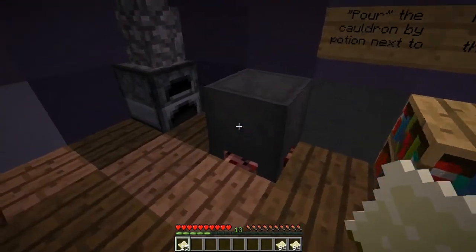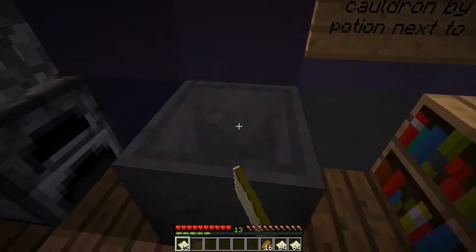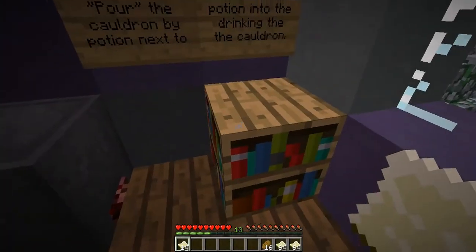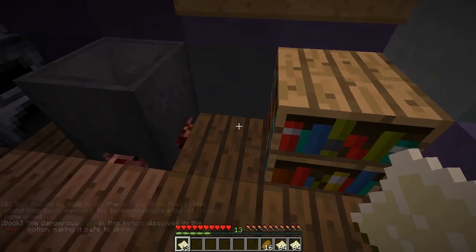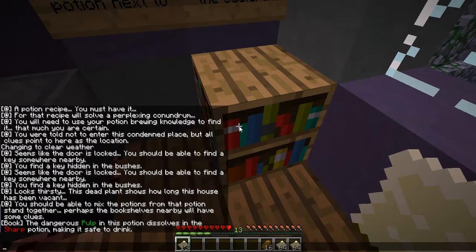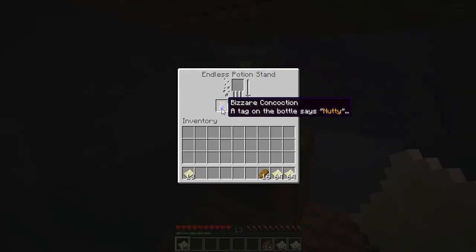I got stale bread. You should be able to mix potions from the potion stand together — perhaps the bookshelf nearby will have some clues. The dangerous pulp in this potion dissolves in this potion, making it safe to drink. Bizarre concoction — thick, nutty. I'll take them all.